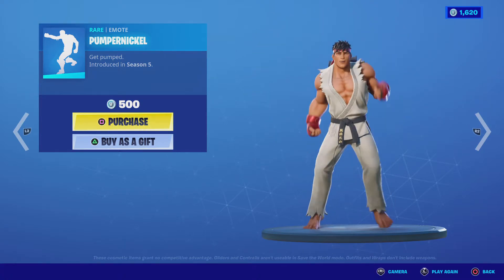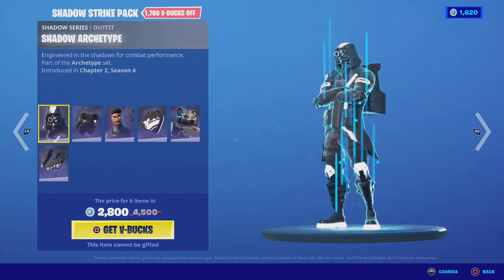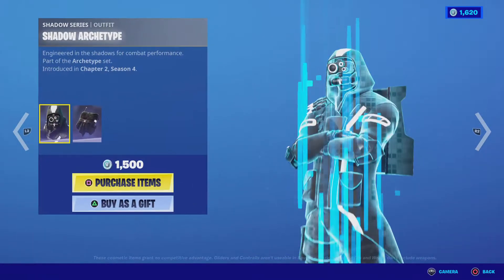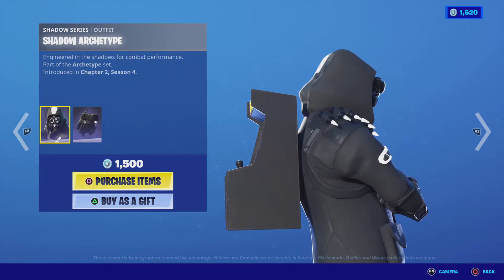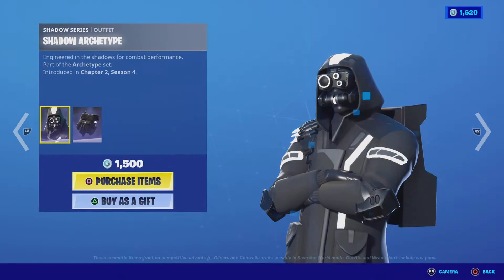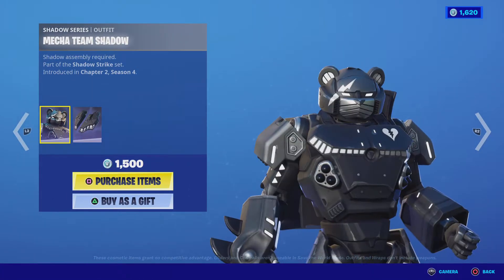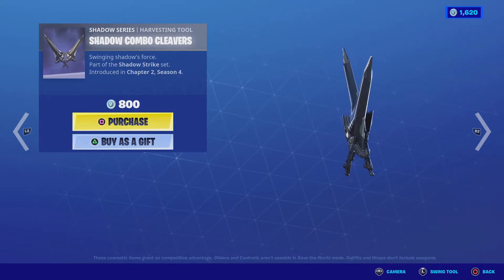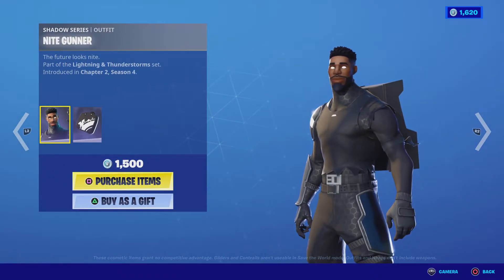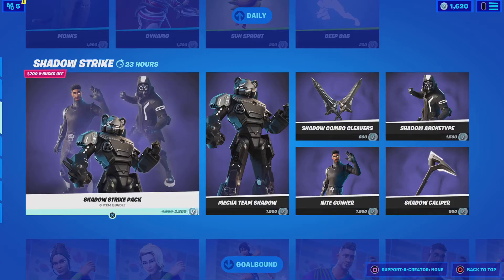He always does. And then Deep Dab. Shadow Striker pack — actually right here was my first skin, Shadow Archetype. I don't know if I'll get him or not, but the green version was my first skin. Necateam later is back with the backbling Shadow Jet. Shadow combo cleavers, Night Gunner, Shadow Archetype, Shadow Kliper, and the pack.